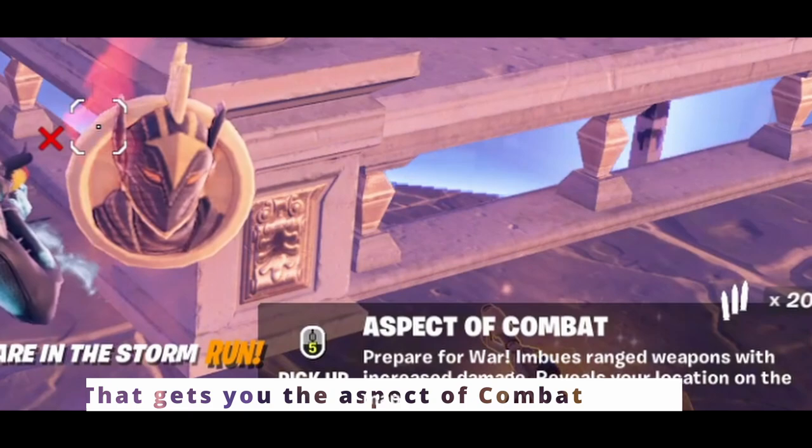Let's talk about these new special Medallions. These new Medallions are not like other Medallions from Chapter 5 Season 1. Instead of getting a certain amount of shield, each Medallion from each of the bosses has a different ability. The Medallion from Ares in Brawler's Battleground gives you the aspect of combat.